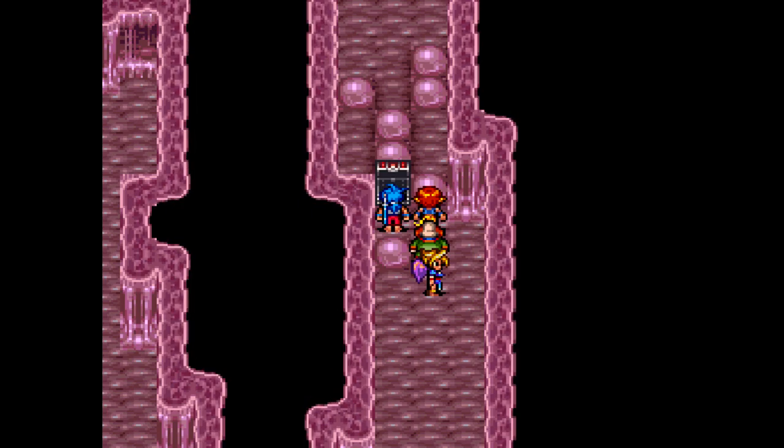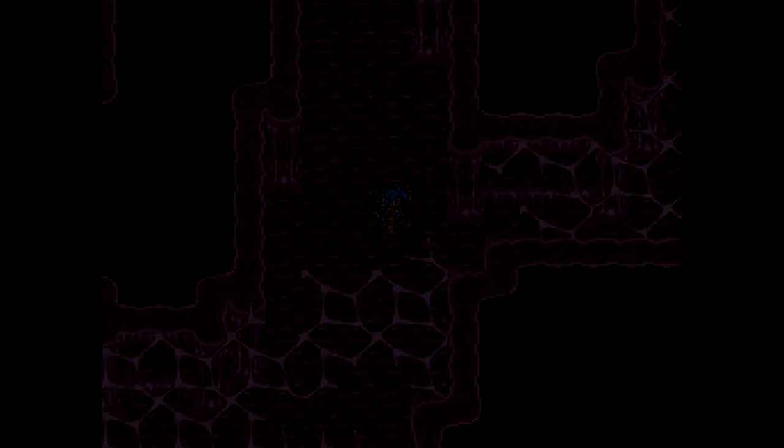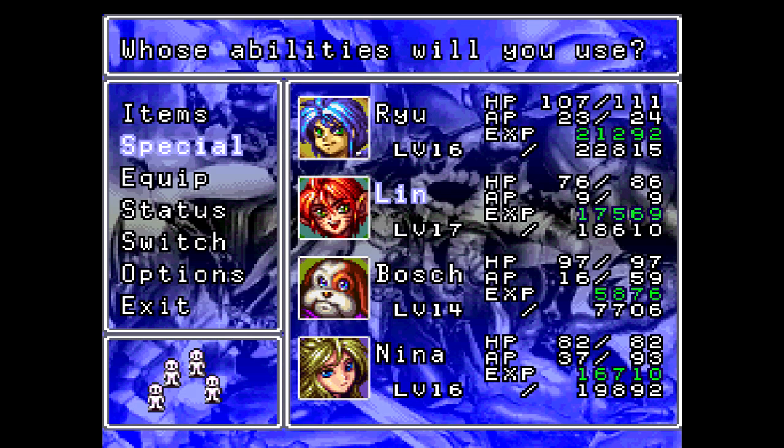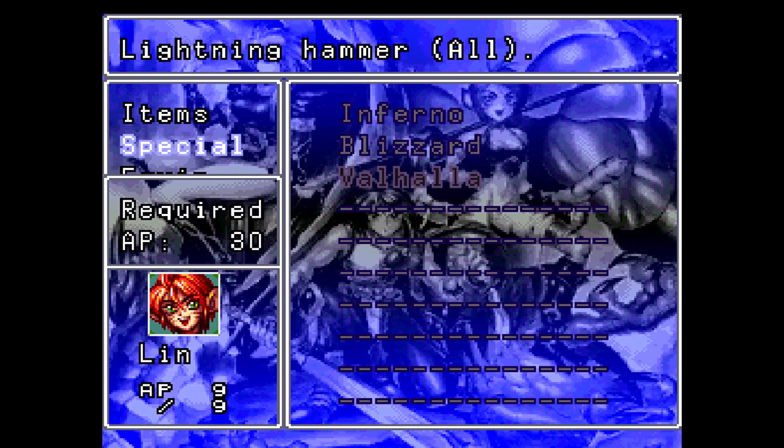I'll meet you back by the intersection there. And one thing I wanted to point out that I misspoke earlier: those Hustler enemies? They can cast Valhalla, not the lightning spell. I have a mistake in my notes here. But they don't have the AP to cast it. So they really can't do anything to us, can they?